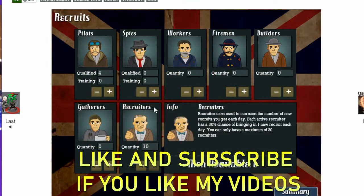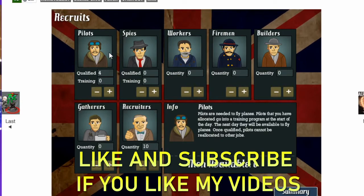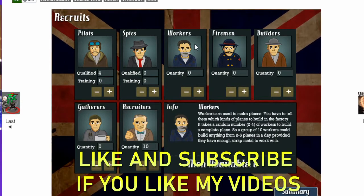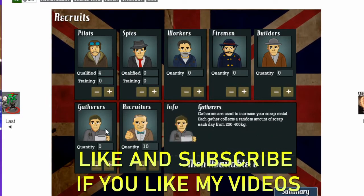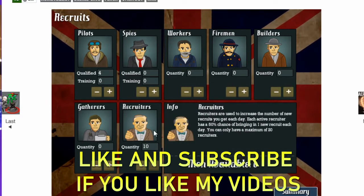In this game, you have the ability to recruit more people, such as pilots who will be your fighter pilots, spies who gather your intel, workers who build planes, firemen who mitigate damage, builders who rebuild, gatherers who gather resources, and recruiters who recruit new soldiers.